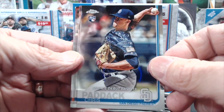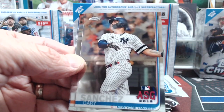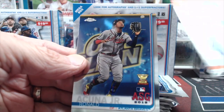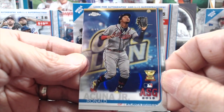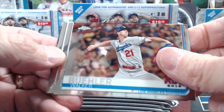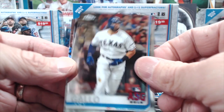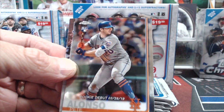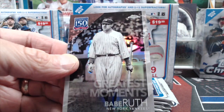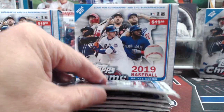Here's another Chris Paddock — already pulled that card. Gary Sanchez all-star and an Alex Bregman all-star game. Then another Acuna all-star game, so that one had zero inserts. The Mega boxes definitely have way less inserts. Walker Buehler, Joey Gallo, and a Pete Alonso rookie debut — not bad at all. Then a Babe Ruth greatest moments.